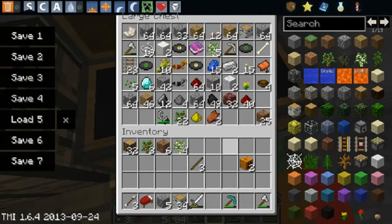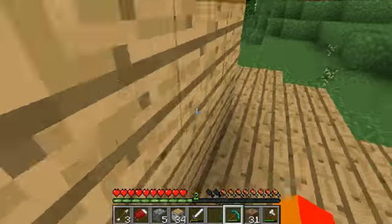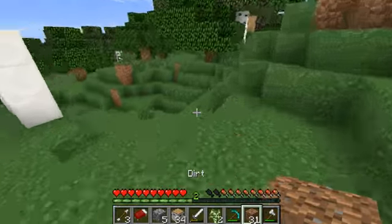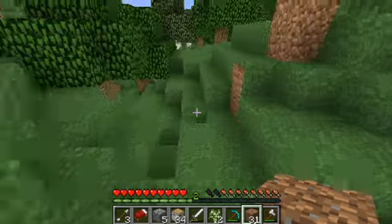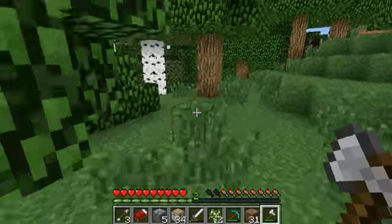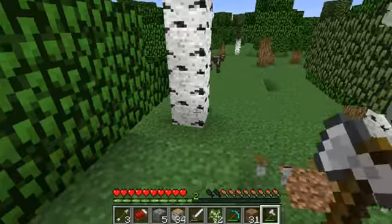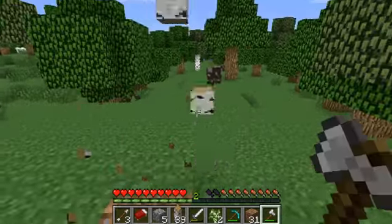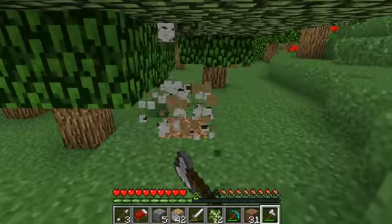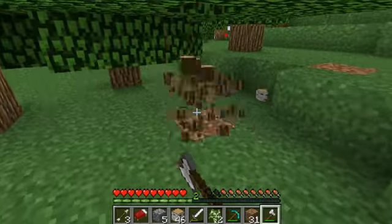I got an idea. It's crazy but I'm going to do it. I am going to make a farm. I keep forgetting to, so I'm going to make it right now. But we're going to have to clear out trees first. A tree farm will be good. Cow! Animal farm sounds good. Two cows - that's good.